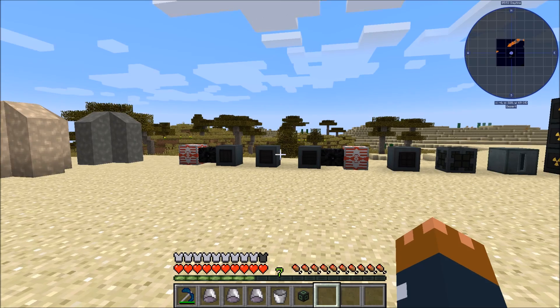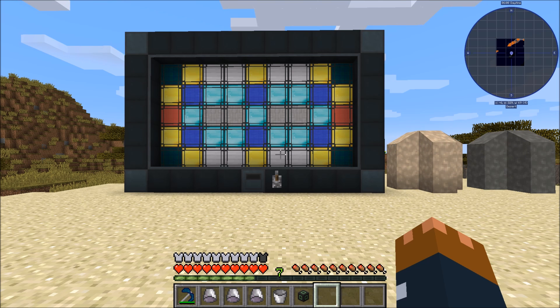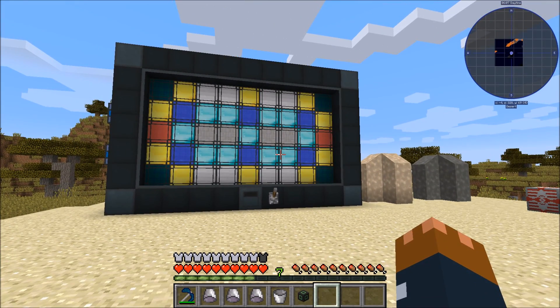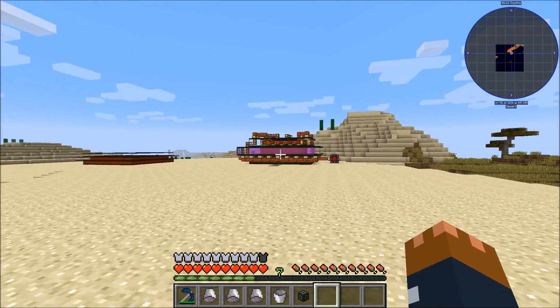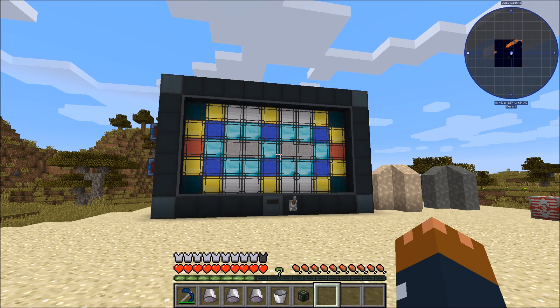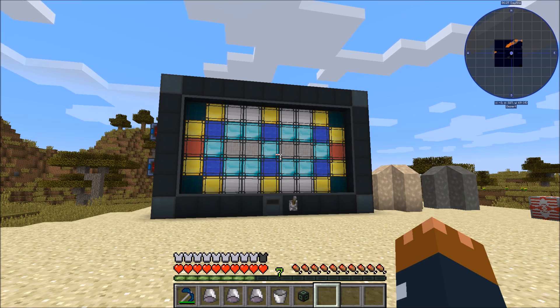Connected textures for transparent reactor casing and electromagnets are finally in, thanks to the Connected Textures mod. If you have the Connected Textures mod installed — which I think also handles connected textures for Chisel and Immersive Engineering — you'll get these connected textures for some NuclearCraft blocks as well. If you don't have it installed you just won't see the connected textures; it's not a requirement. Thank you very much to the devs of the Connected Textures mod for that.